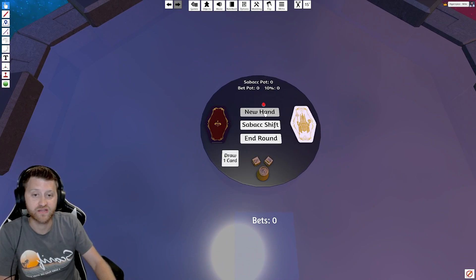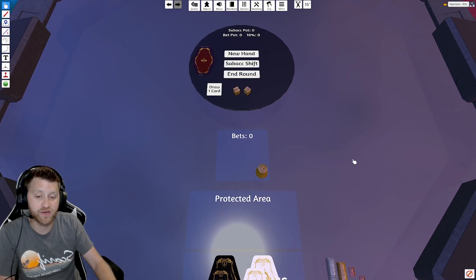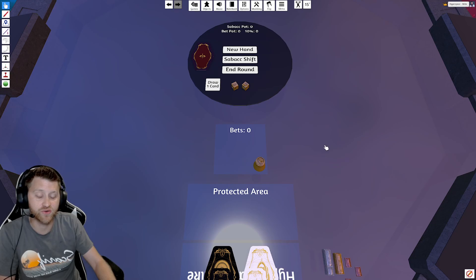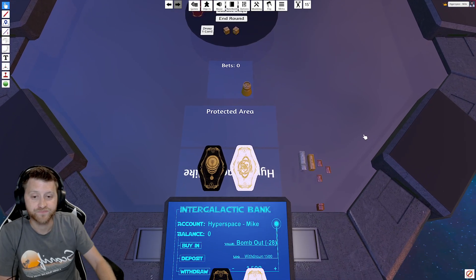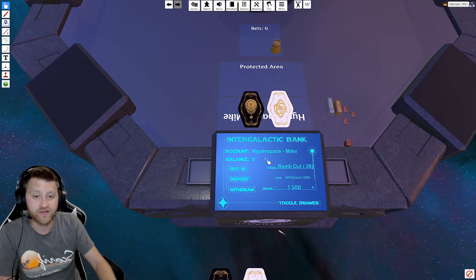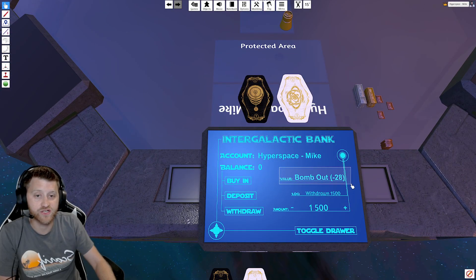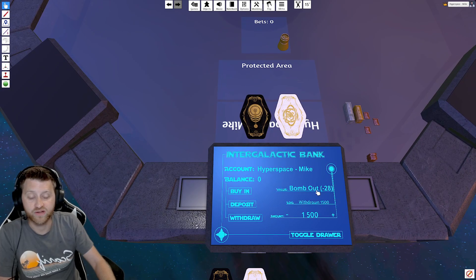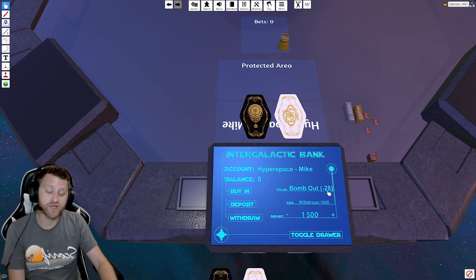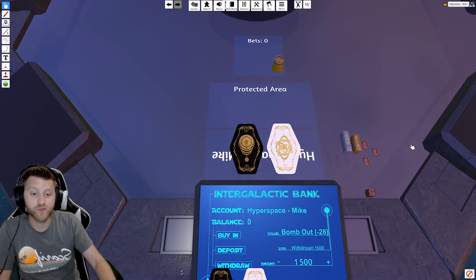So, buttons. Let's play a new hand. Every time you push the new hand button, it changes who is the dealer, and the dealer will have the token. The person to the left of the dealer will pay the blind, and then you'll start going around. Down here at the bottom it will tell you the value of your cards. The value I've got is negative 28, and it is a bomb-out amount. It will tell you if it's a bomb-out amount — if it's a zero, or below negative 23 or above positive 23, it's a bomb-out amount.